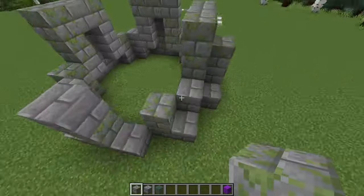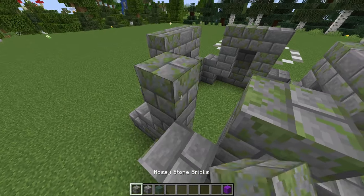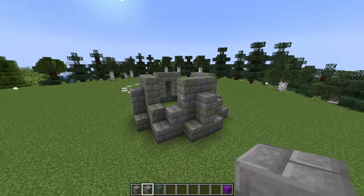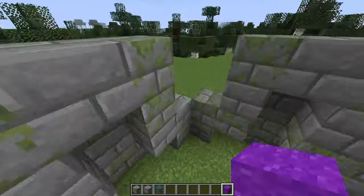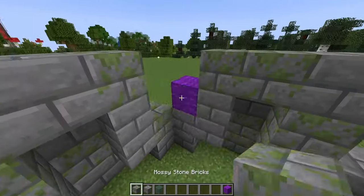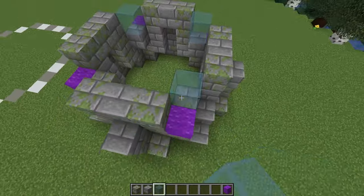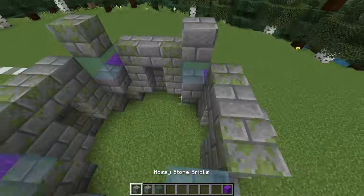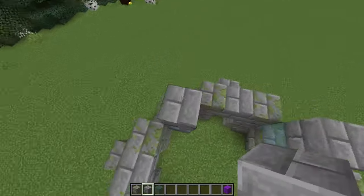Another useful thing to have when building is some temporary blocks. I'm going to be using purple wool, but dirt or any other block would work fine. We've completed all the sides. Next, I'm going to place one temporary block on each corner so I can place a stone brick or mossy stone brick in the gap, then place a cyan stained glass on top, followed by another block on top of that.